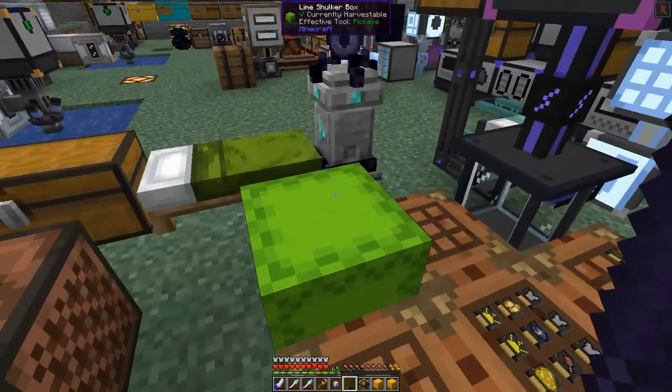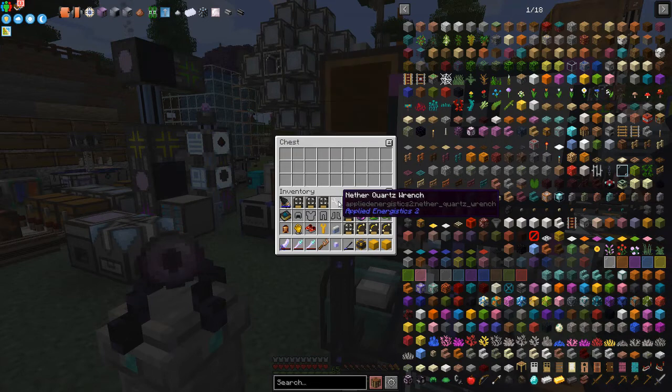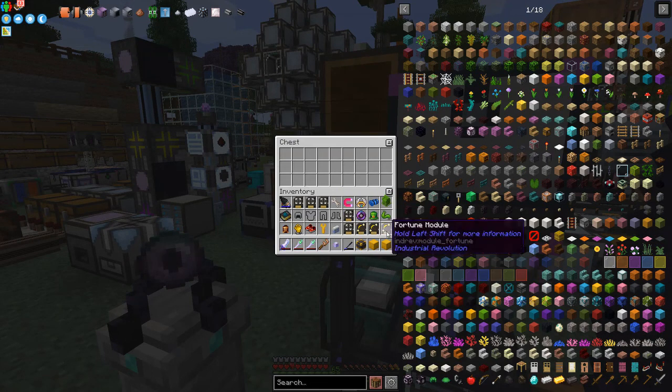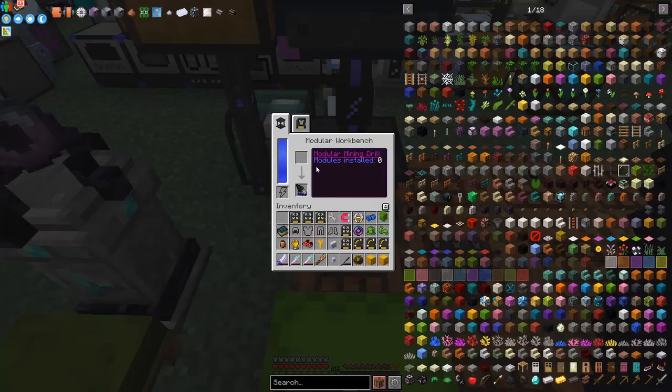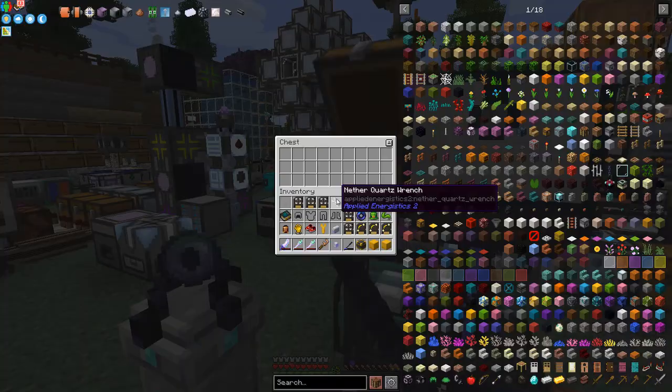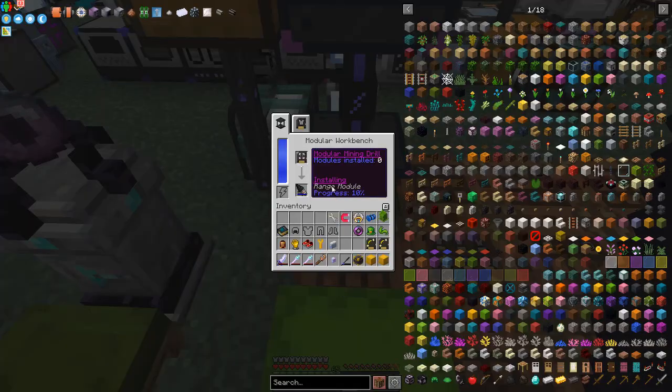You can't take modules out of the drill once installed, so I'm going to put in the three fortune modules. The drill goes in — the drill is now in the right place. Then you put in the range modules first, then the efficiency modules, and you'll notice they're automatically being installed.